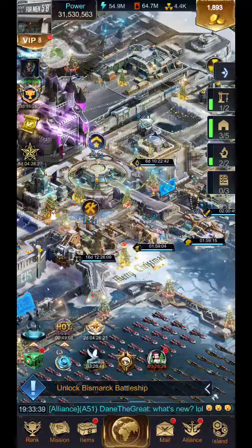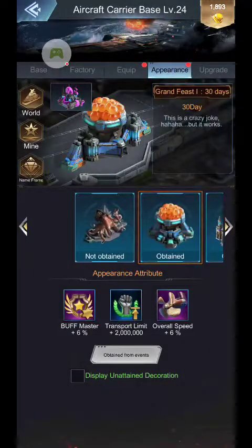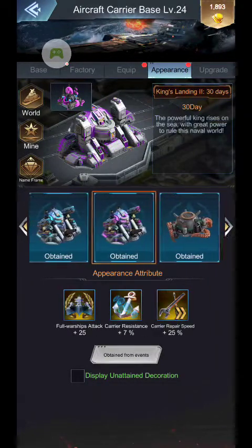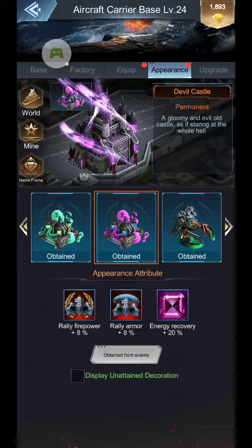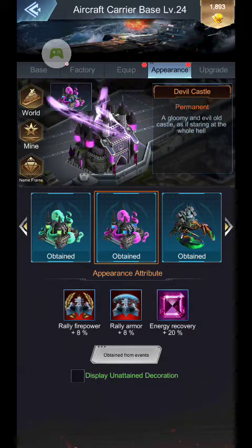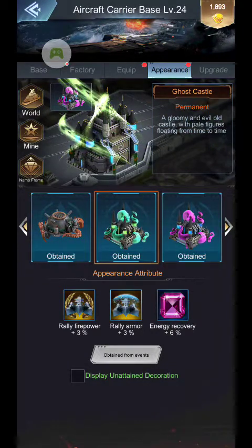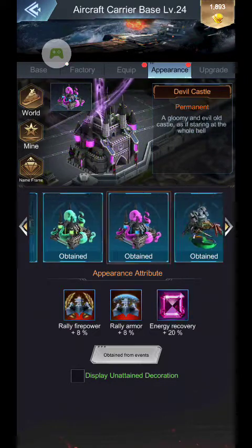Another thing you can do is go in and use the right appearance. Currently I'm running this one — it has rally firepower, rally armor, and energy recovery. So this is a great one for rallies, and the lower level of it is Ghost Castle. These are great for adding to your rally bonuses and rally buffs.